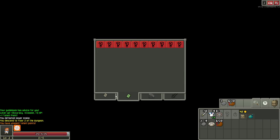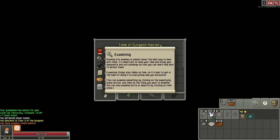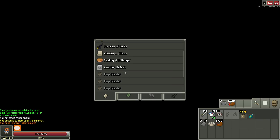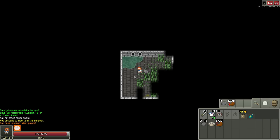This is like all of the items. Gotcha. Examining. Rushing into enemies is almost never the best way to deal with them. It's important to take your time, study opponents and surroundings, so that you can learn best how to defeat them. Examining things also takes no time, so it's best to get into the habit of doing it with everything new you encounter. Handling defeat — I like how that's one of the ones you get really early there.